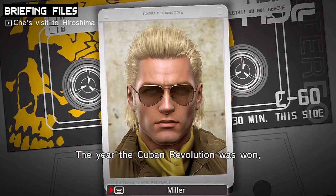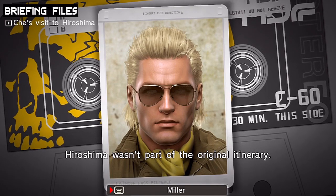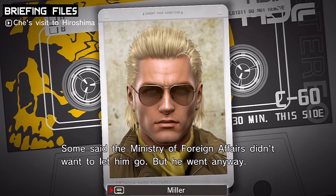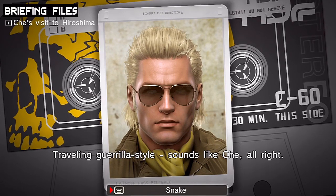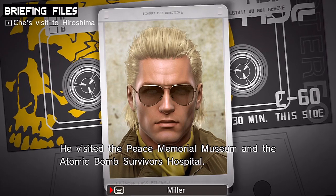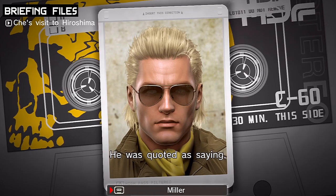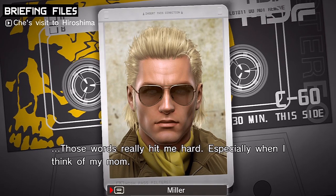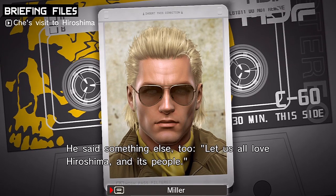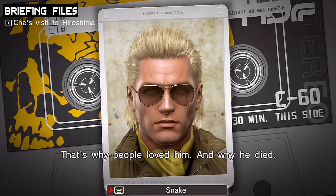Miller tells the story of Che visiting Japan in 1959. Though Hiroshima wasn't on the itinerary, he snuck out of his hotel and took an overnight train to visit the Peace Memorial Museum and the atomic bomb survivors hospital. As a doctor, it gave him quite a shock. He was quoted saying: 'They put you through this and still you do whatever America says.' And also: 'Let us all love Hiroshima and its people.' Che never managed to numb himself to other people's pain — that's why people loved him, and why he died.